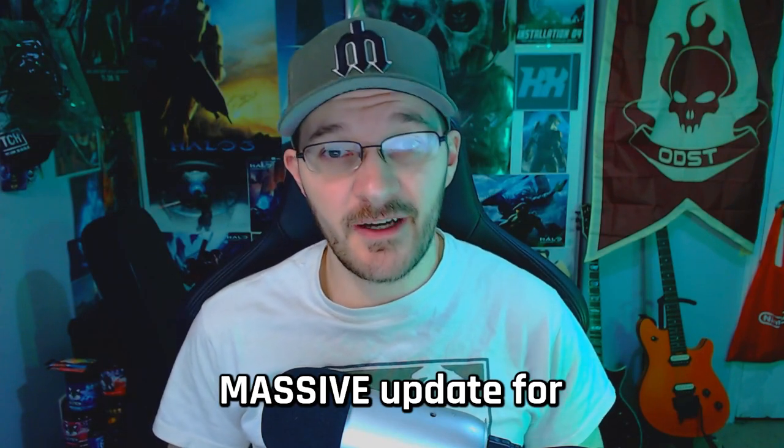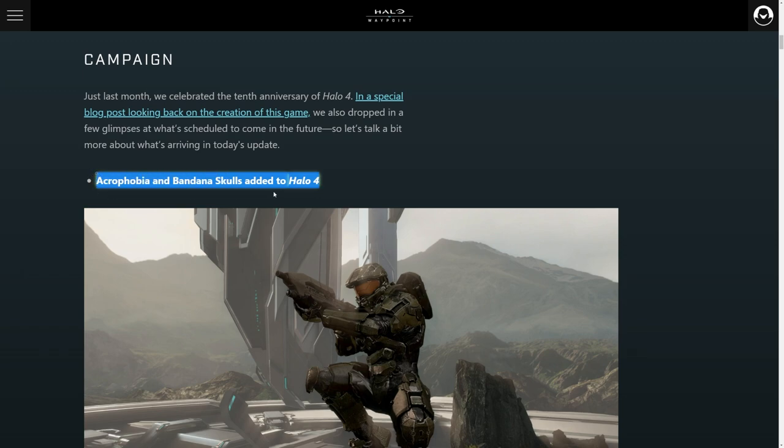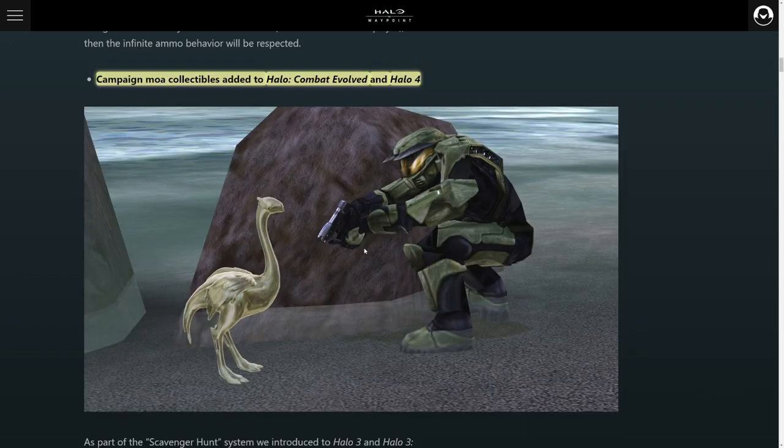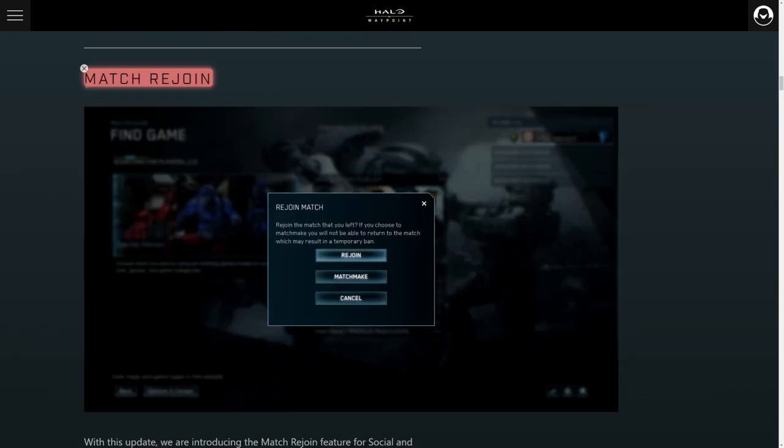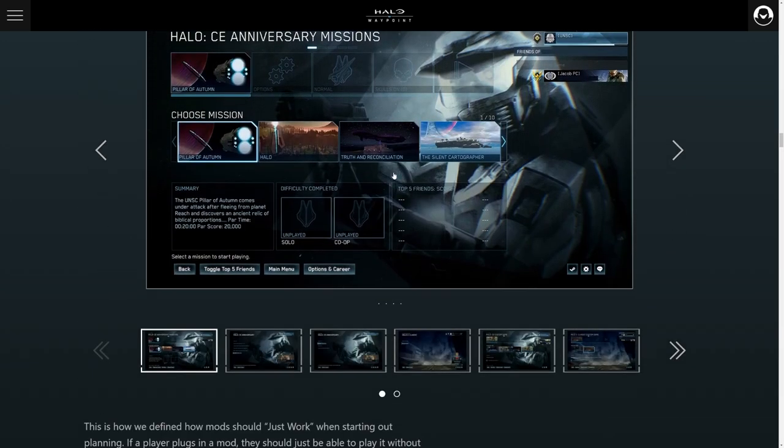343 just dropped a massive update for the Master Chief Collection, so let's check it out. Halo 4 received the Acrophobia and Bandana skulls. The Golden Moas are now in Combat Evolved and Halo 4's campaigns. You now have the ability to rejoin online matches — really hope this feature comes to Halo Infinite sometime soon. Mod tools are now available for Halo 4 and Halo 2 Anniversary, which are going to become very important very soon.